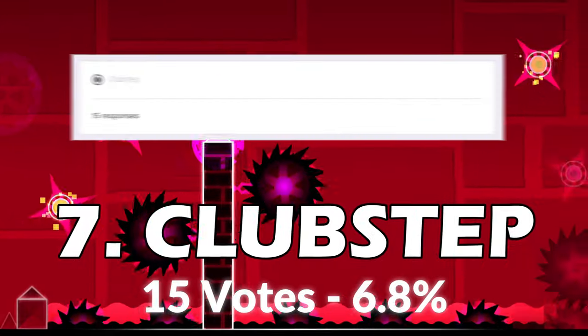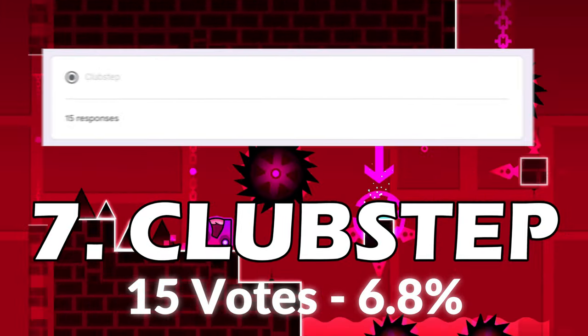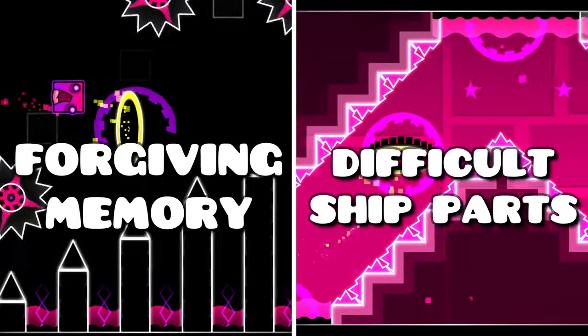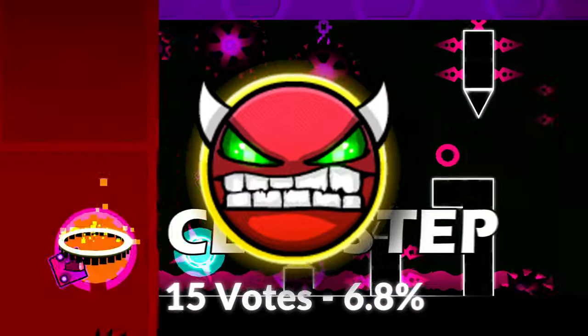Clubstep is not only the favorite level of 15 respondents, but it's also the favorite level of the game developer himself. The level has rather forgiving memory and difficult chip parts, which make up for the perfect demon introduction.